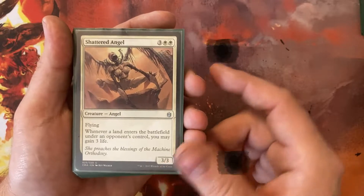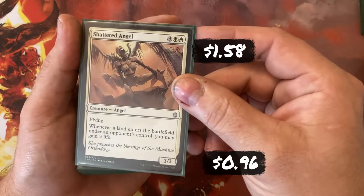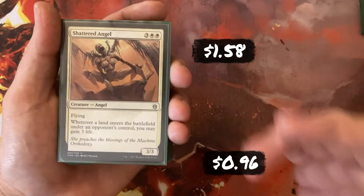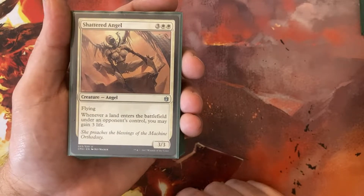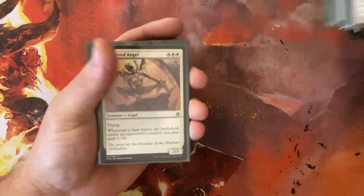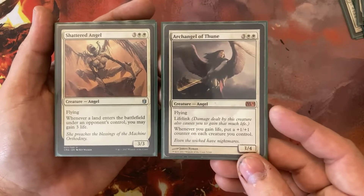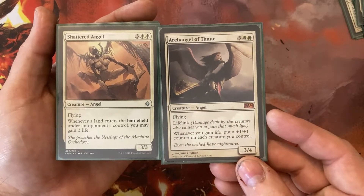Shattered Angel — 3 White and White, 3/3 Flyer. When a land enters the battlefield under my opponent's control, I can gain 3 life. With Shattered Angel and Archangel of Thune both on the field, an opponent plays a land — which they kind of have to do — I gain 3 life, and every one of my creatures gets a +1/+1 counter.